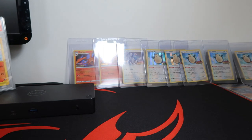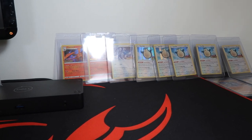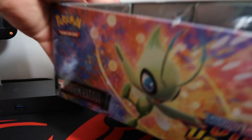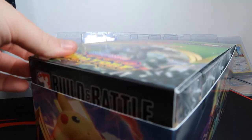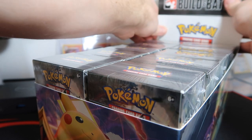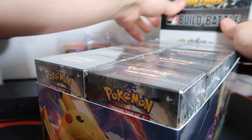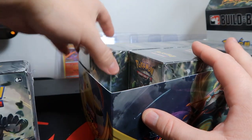We actually live streamed the night before release day here on the channel if you want to check that out. From that stream, we ended up with two Charizards, one Lugia, five Snorlax, and only two Donfans. We wanted to pull at least three Charizards but got two — and at least we didn't get stuck with a bunch of Donfans. We pre-ordered five of these cases. If you're enjoying the pulls and the content, drop a like and if you're new here, subscribe!